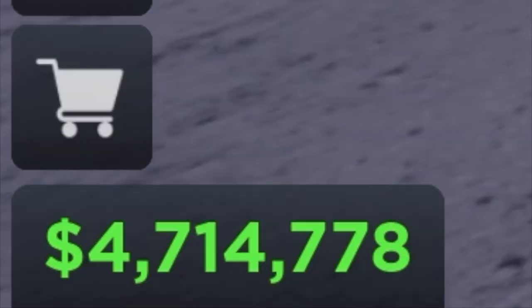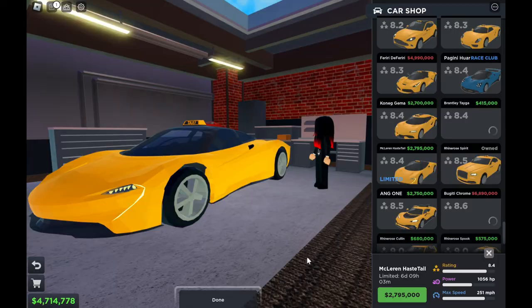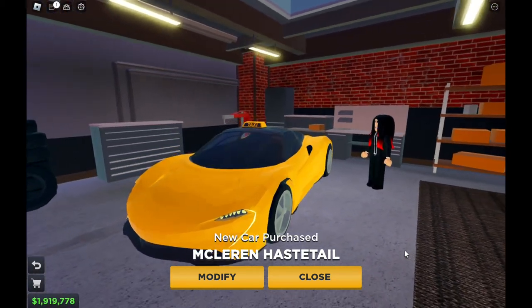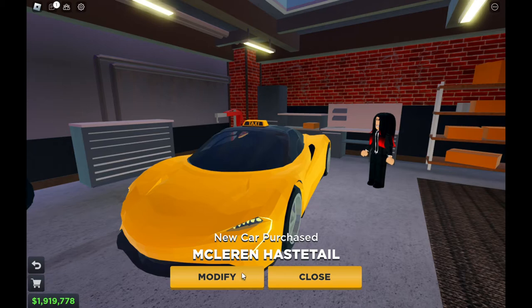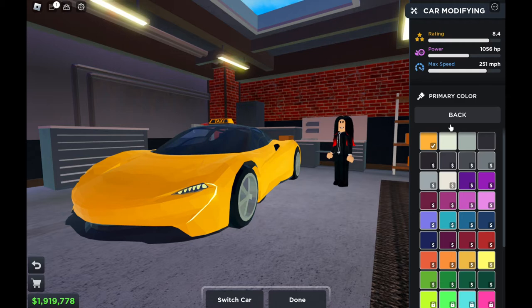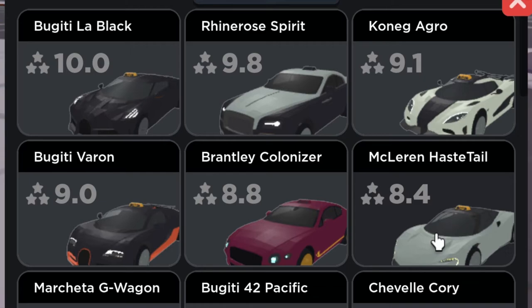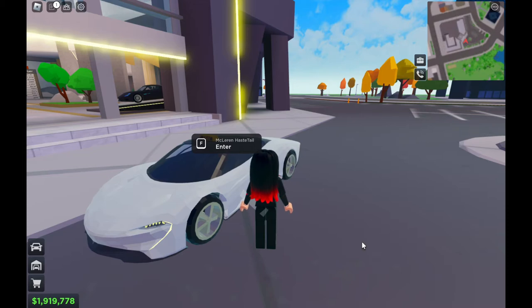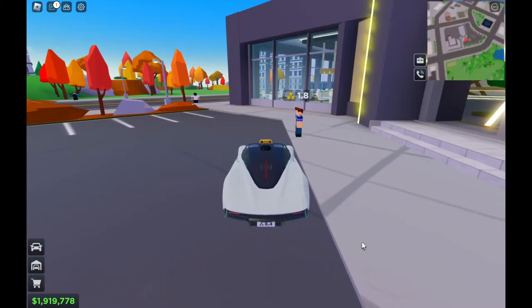I have some budget and it costs 2.8 million dollars, but I'm gonna buy it right now. There you go! I need to add some paint as well — primary color. I'll put silver on it. Let's try silver and see if it looks great. Alright, let's pull out the car — it's a very decent taxi car, one of the British hypercars.